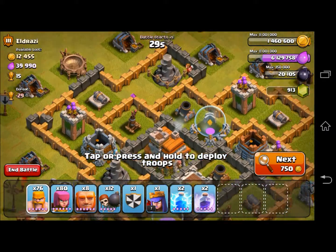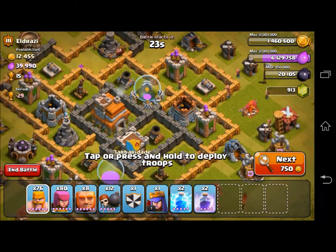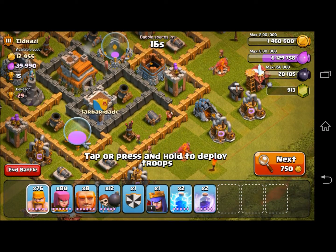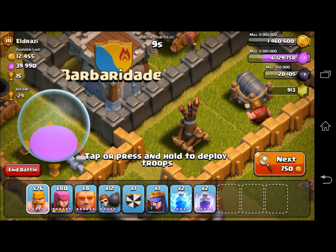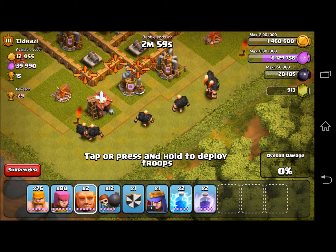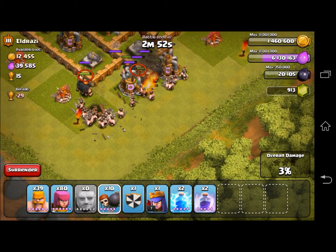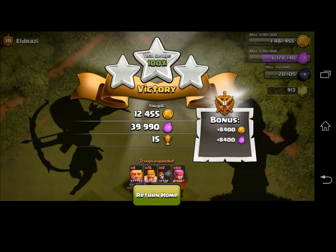Alright, first base here, and our challenger is Eldrazi, from the clan Bar-Bar-i-da. His base is — well, I don't want to be mean. Let's just go ahead and get started. We're dropping our giants, following that up with a bunch of barbarians. This should be pretty easy. We'll drop some wall breakers and — yeah, that did not go well at all.